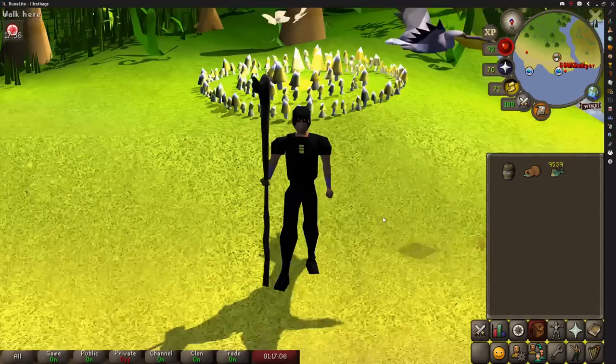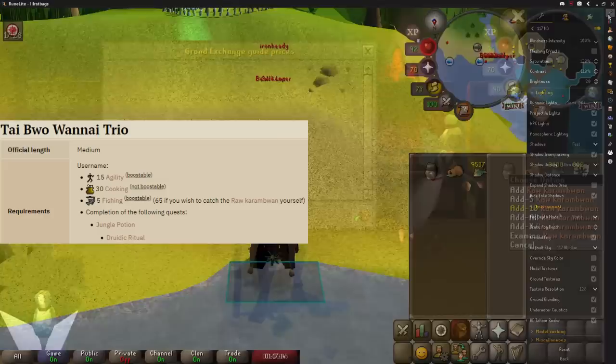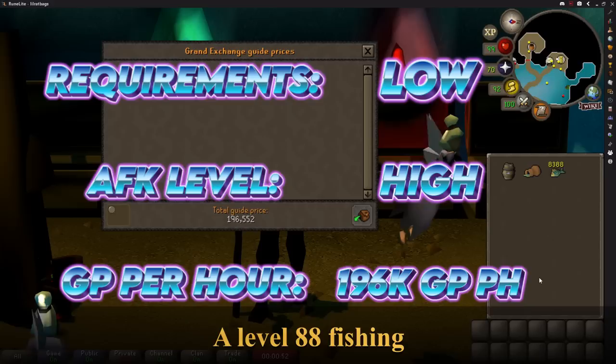After completing the Tai Bwo Wannai Trio quest you can then catch Karambwanji, which lets you catch Karambwans — and the only thing difficult about this method is pronouncing the things in it. After an hour or so I caught 632, which was 196,000 GP. Catching the bait takes next to no time at all — it's incredibly fast.